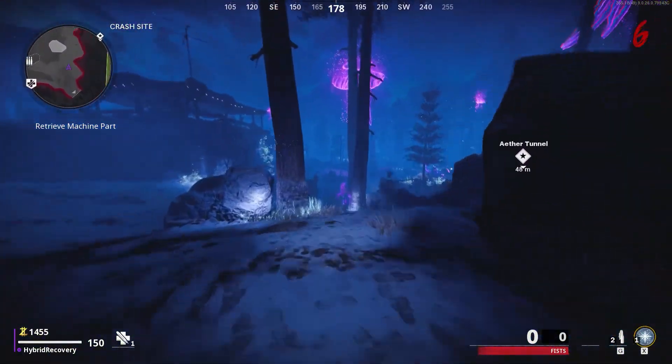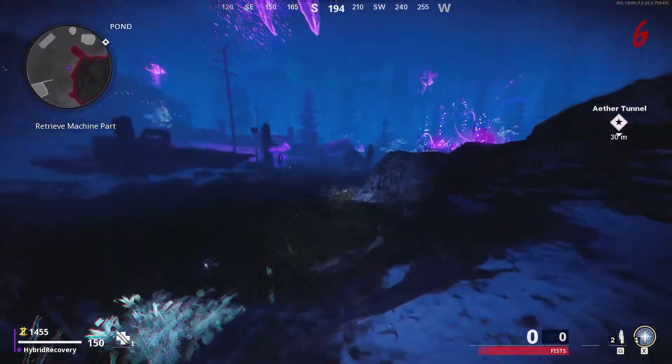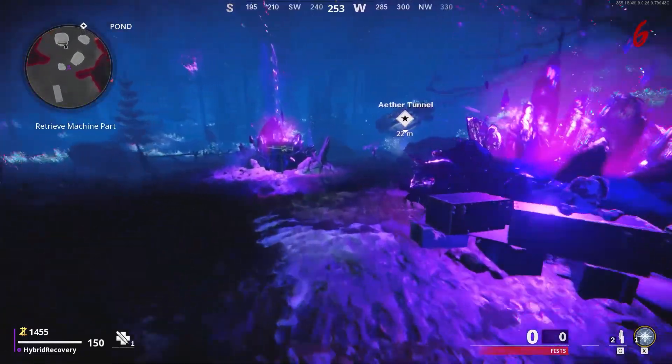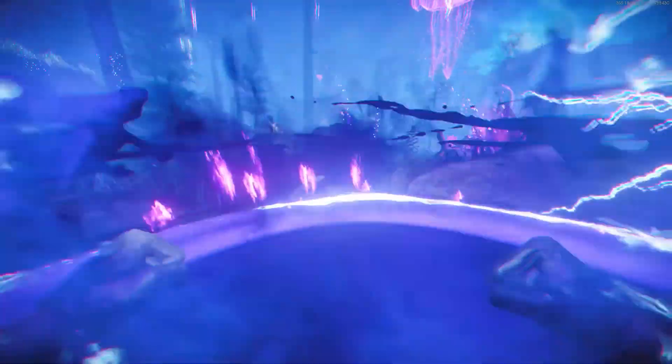You don't have to spend any more points apart from 500 points when you actually get to the point of interest, which lets you teleport to the Pack-a-Punch item you need. The point of interest might be in a slightly different location each time, but they're not spread out too much — just follow the marker.